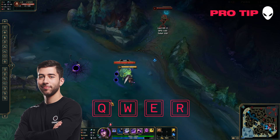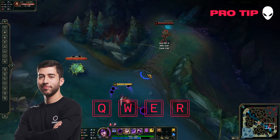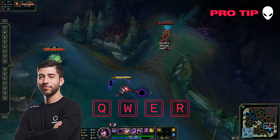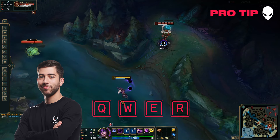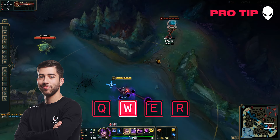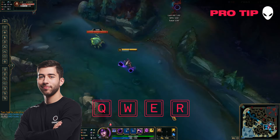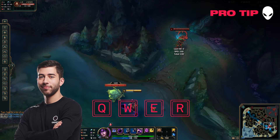Another thing you need to make sure of is that when you're following up on an E after you use your W, don't cast your W at max range, because then your E won't land. So what you want to do is throw it almost to the edge, and that should guarantee both parts of damage.